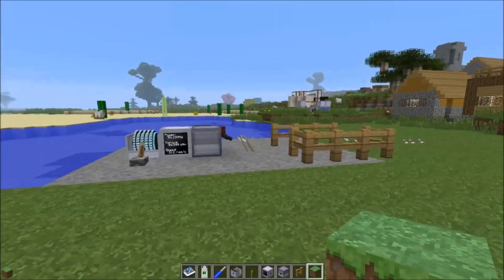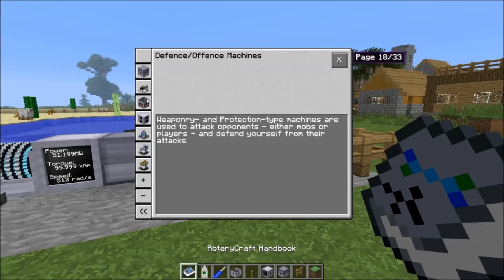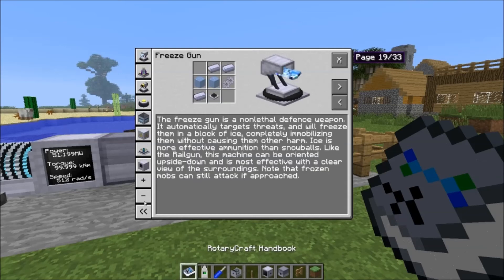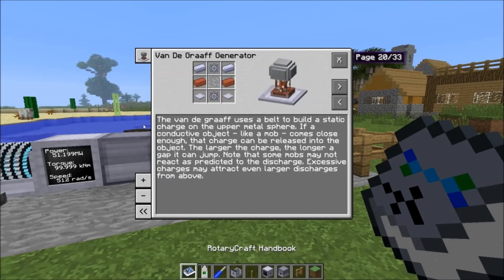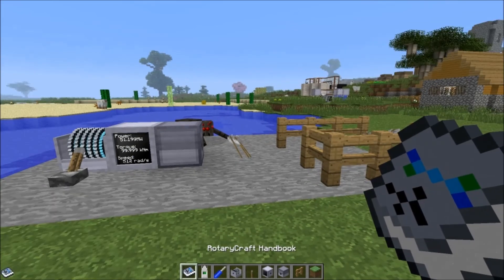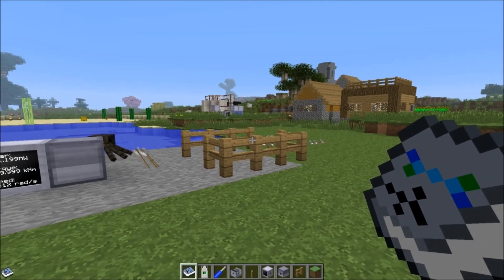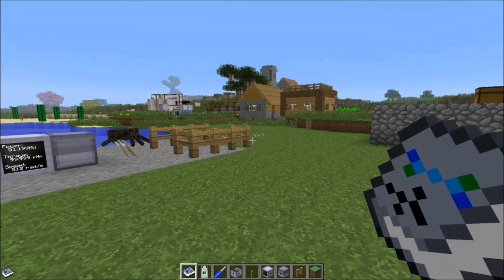So there you go, that's the arrow gun. Next episode, we're going to talk about the heat ray, because it just so happens to be next in line — and the heat ray is pretty darn awesome. Sorry if you wanted to see the rail gun or the air pressure gun or the EMP machine, it's going to be a while. Anyway, I hope you enjoyed the episode. I'm SuttonLH, and I'm signing out.